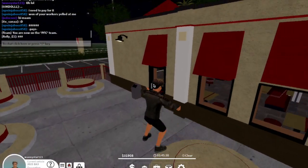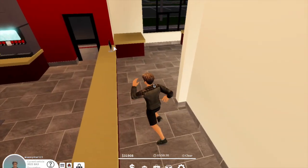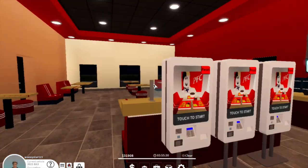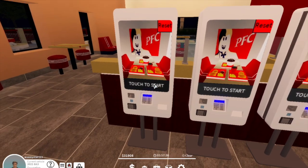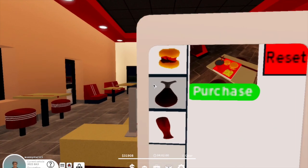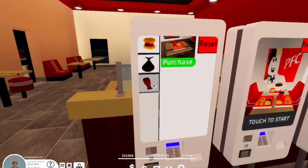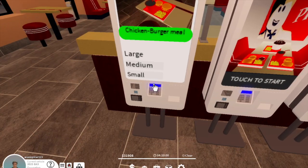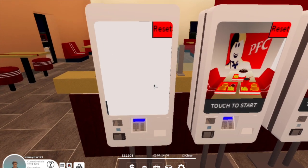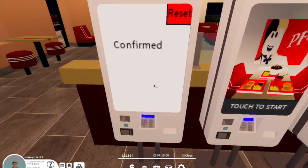Head inside and go behind the counter. People will place their orders here on this touchscreen, which is super cool — you just touch to start. You can purchase a meal, a bucket, or a bigger meal. Let's buy the bucket meal and get a small size — $14. Then push the pin pad to confirm your order.